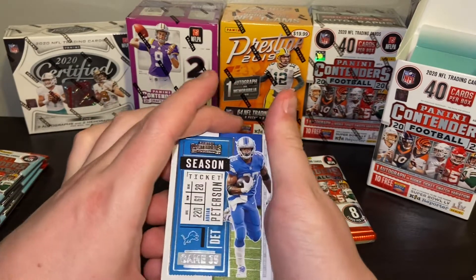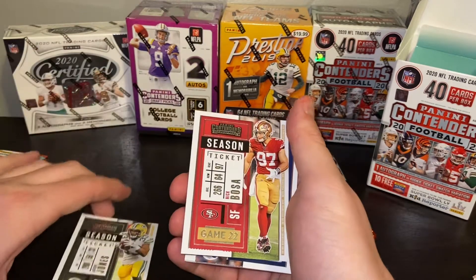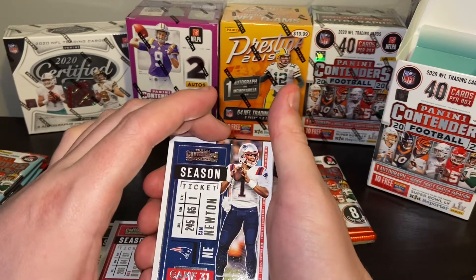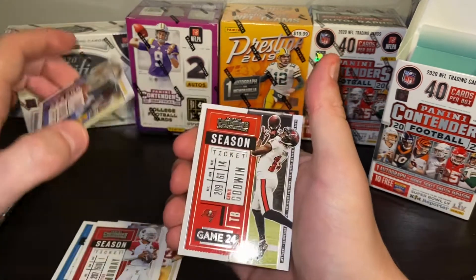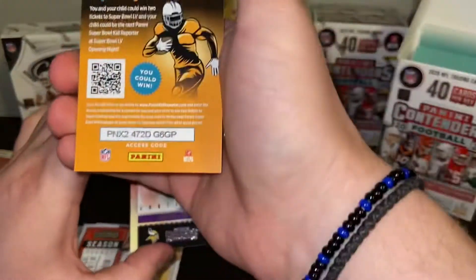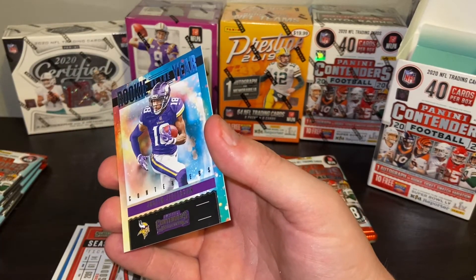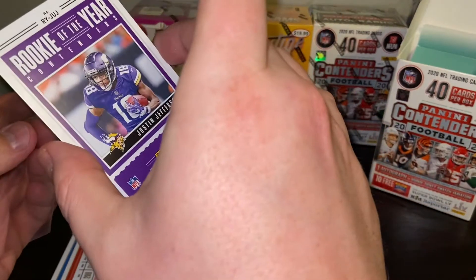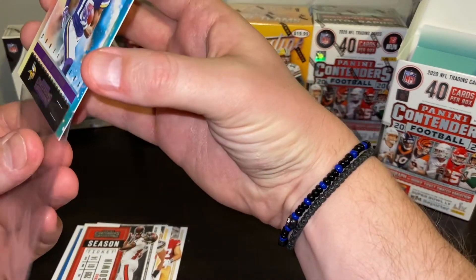So Adrian Peterson — he goes from the Vikings to the Lions. Aaron Jones. Nick Bosa. You know, the more that I do with these cards, the more I look at them, the more I like them. We got Cam Newton, Kyler Murray — just a nice design to them. Joey Bosa. Chris Godwin, Tampa Bay. Rookie of the Year, Justin Jefferson. And I also have an Emerald Rookie of the Year for him.